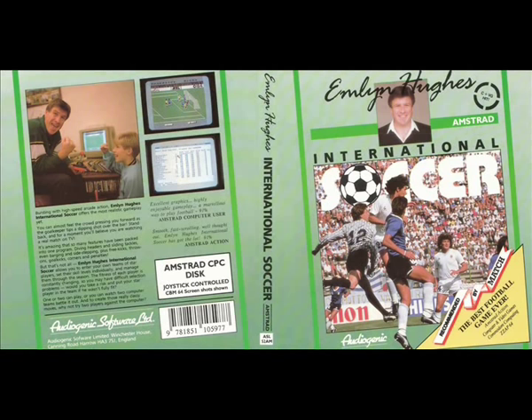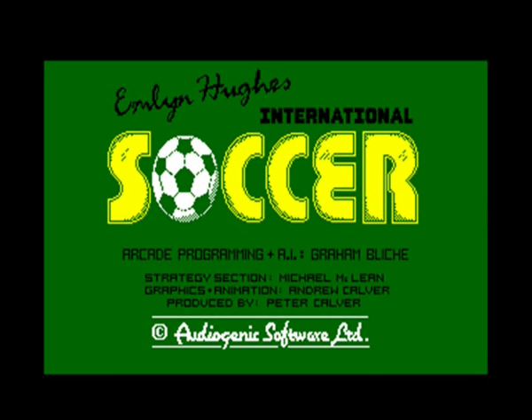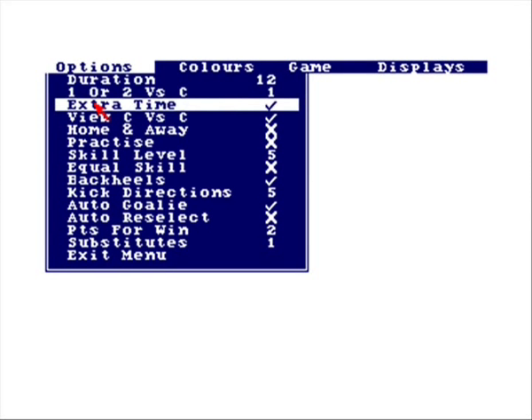Hey guys, this is a long plane review for Emlyn Hughes International Soccer on the Amstrad CPC. This is considered by many to be the greatest 8-bit soccer game of all time — I kind of agree. It definitely runs Micro Pro Soccer close, at least in the C64 version. This game was programmed by Graeme Bly — the Commodore 64 version came out first, but Audiogenic planned the Spectrum and Amstrad versions pretty much at the same time, also programmed by Graeme Bly, a very talented guy.